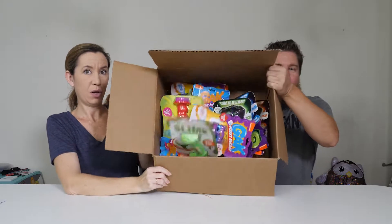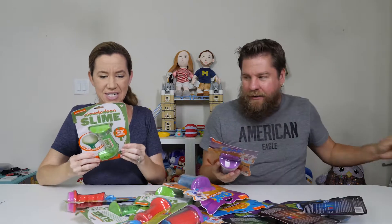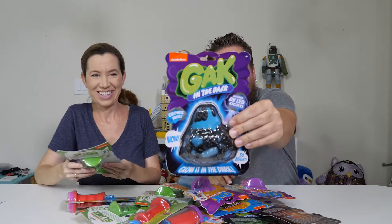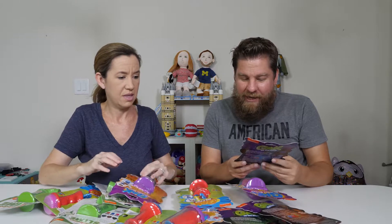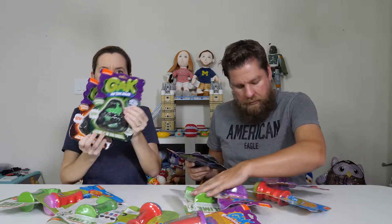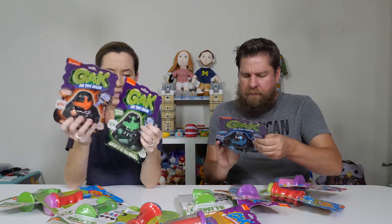I'm just going to dump it all out. Oh my goodness. Look at all this — Gak! Green slime! So we've got some Gak glow-in-the-dark, and it comes with a UV LED light. There's blue, orange, and a green one. I love that it comes with its own light.